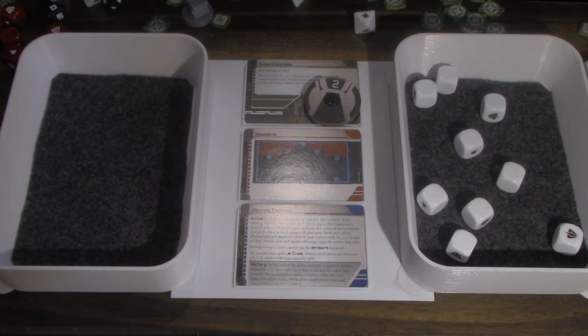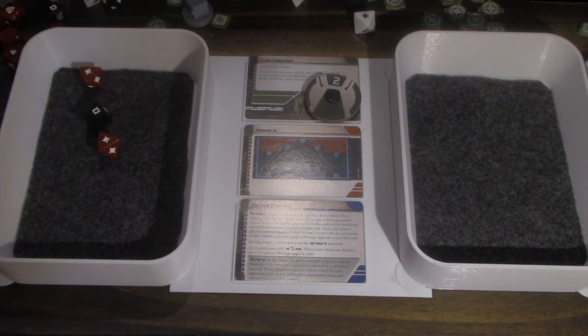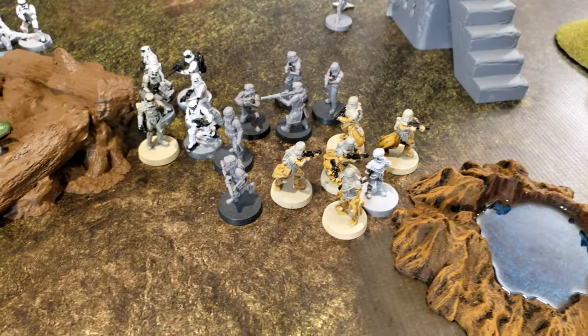As expected. And then his second slow shot is at the squad next to it. I'm still getting three. Three more. And then he gets two dodges because up close and personal. To activate this B1 unit, they're going to aim and then shoot at the snow troopers with the hostage.